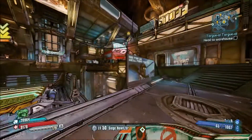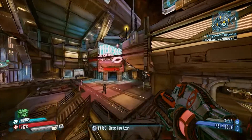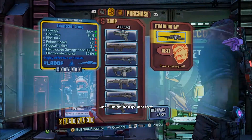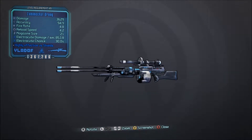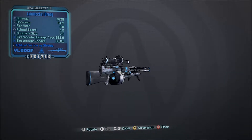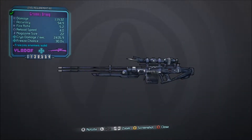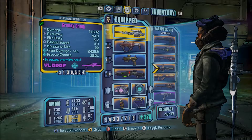To get this gun you can get it in a vendor, or you can really get it from any loot source that drops non-red text weapons. If you see a Droog — especially when you're at low levels, mid levels, really at any level — this gun is excellent.